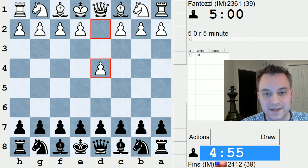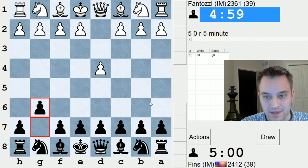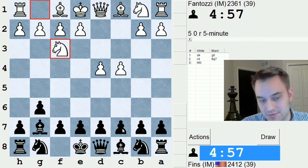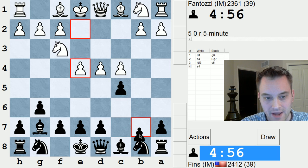Hey guys, this is John, and I'm playing Fantazi in the 5-Minute Pool on ICC. Let's play G6 against Fantazi. I've had some success with this opening — maybe a Benko by transposition if he plays D5?